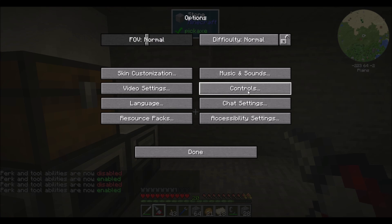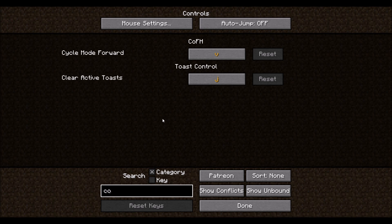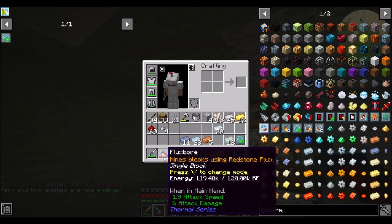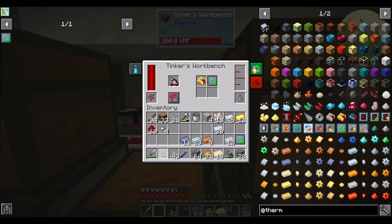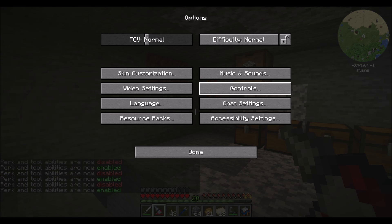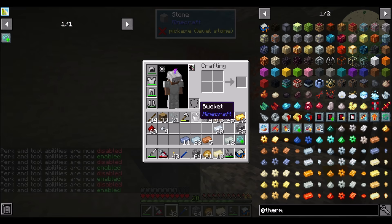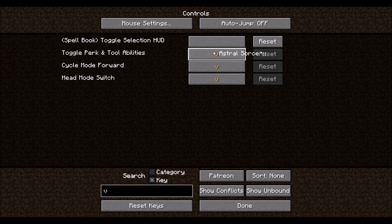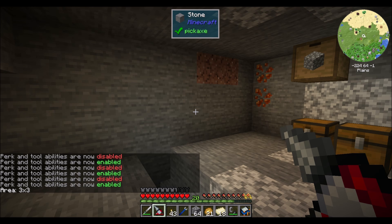It's like a hotkey I need to do. Let's see — Options, Controls, category CoFH. V is the only hotkey in CoFH. Maybe shift right-click? How would I change to more than single block mode? I think V is causing a hotkey conflict — even when this is in my hand, V is doing the same thing. Let's take a look at key V. Spell block, toggle, selection — I'm just going to remove you. Astral I'll deal with in the future, and Mekanism. Now... there we go — area three by three. Nice, that's cool. That's three by three mining.